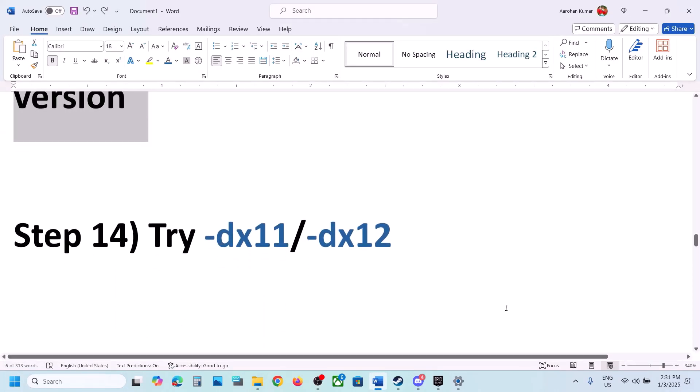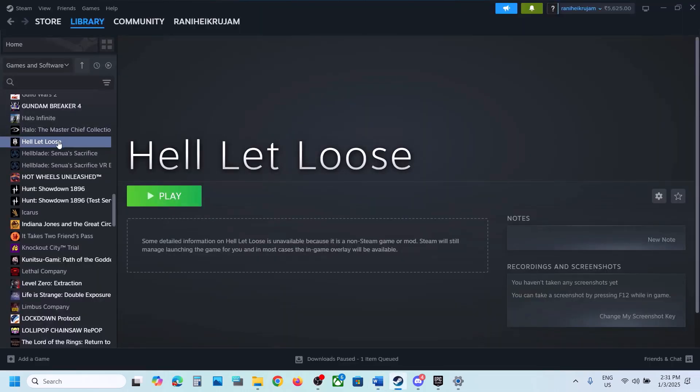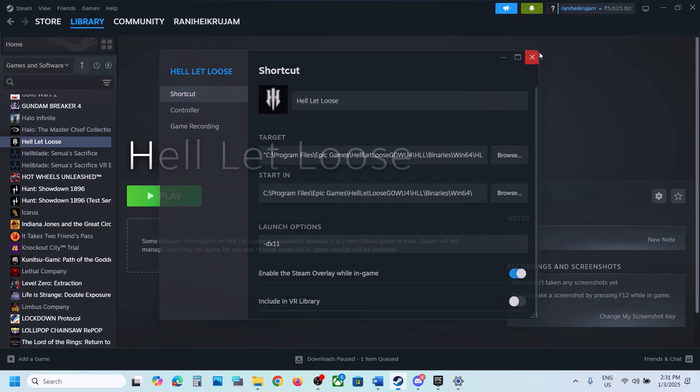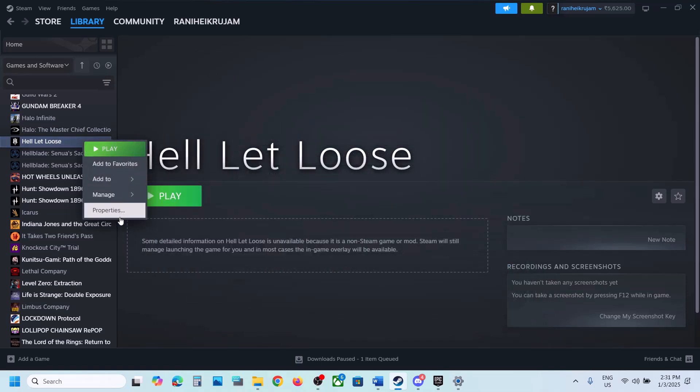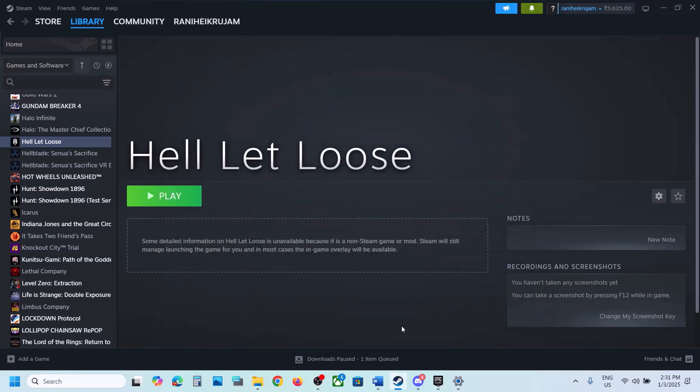The next step is to try DX11 or DX12 in the launch options. For Steam users, right-click the game, select Properties, and in the Launch Options field type -dx11, then launch the game and check. If that doesn't work, go back to Properties and change it to -dx12, launch and check. If still not working, remove the launch option and follow the next step.